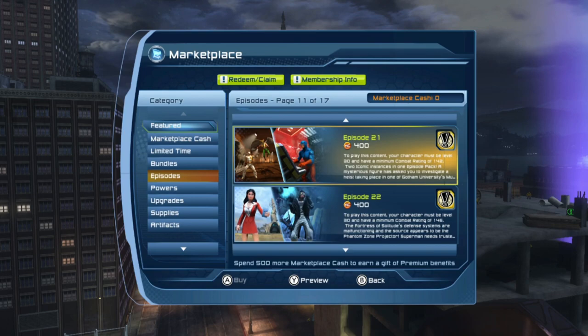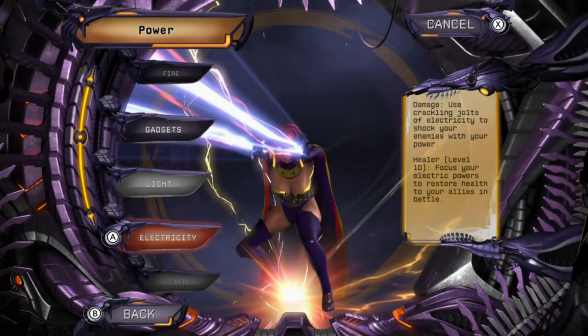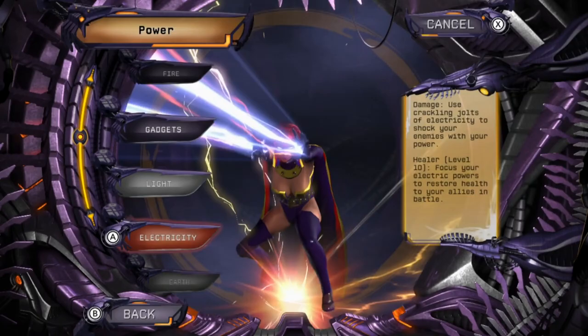The game also has character restrictions for free players. Free players only get two character slots whereas paid members get over a dozen, and over half of the power skill trees are not available to free players. If you want powers like electricity or divine powers, you have to buy DLC or be a member to access those options.